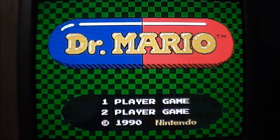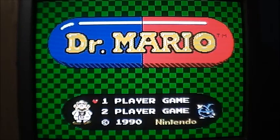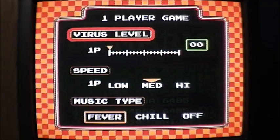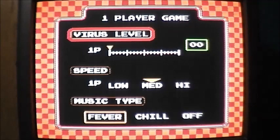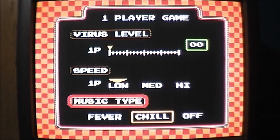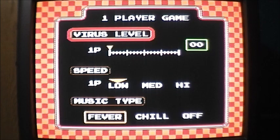Dr. Mario was released in 1990 for the Nintendo Entertainment System. It kind of has the feel of Tetris, that kind of style. You select your difficulty — I'm going to start out low speed, low. The music type is either Fever or Chill. The virus level goes up as you progress, all the way up to 20, but we're just chilling out here and starting out slow.